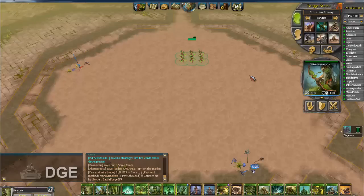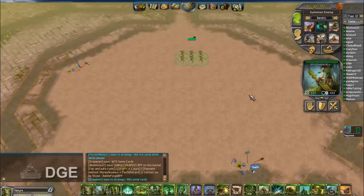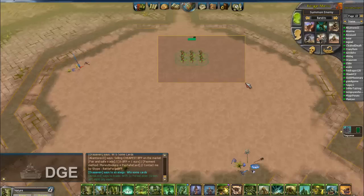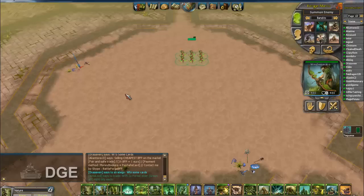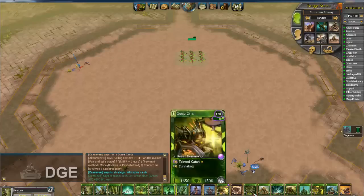It's different from other RTS games in terms of resources too. In Warcraft you gather gold and wood; in StarCraft it's vespene gas and minerals. In this game you don't gather resources, you don't build a base like that — we'll get into that in just a few minutes.